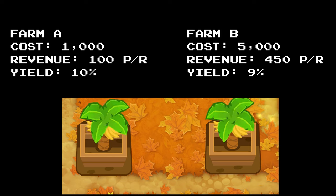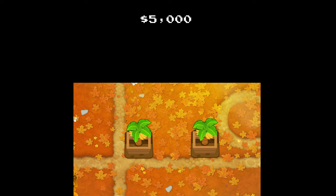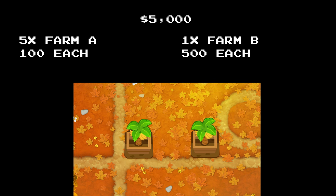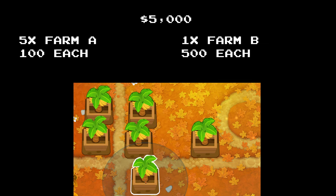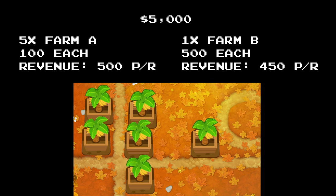Even though Farm B generates more bananas, Farm A is better value for money. This is because of scaling. If you start with 5000 dollars, you can buy one Farm B or five Farm A's. Five Farm A's generate 500 per round, while one Farm B generates only 450. In both scenarios we've spent 5000, but Farm A generates more money because of its higher yield.